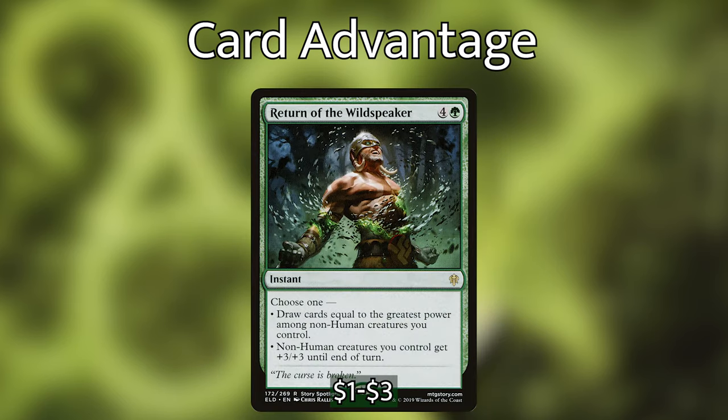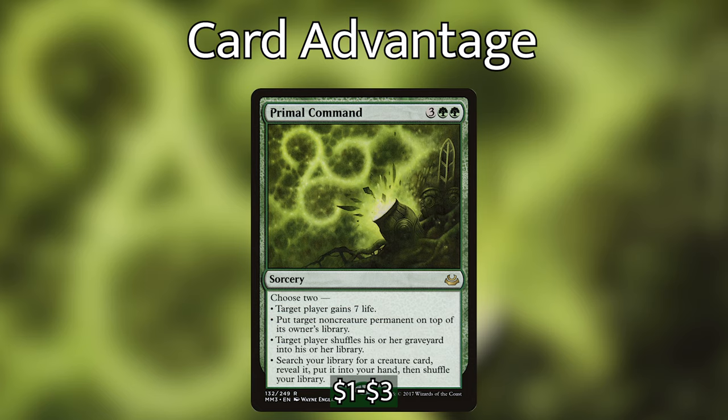We then have Return of the Wild Speaker, which at instant speed lets us draw cards equal to the greatest power among non-human creatures we control, or gives non-human creatures we control +3/+3 until end of turn. I have this as a card draw spell but it could also be a really powerful overrun or mass pump effect. And finally we have Primal Command — for five mana we choose two of the following: target player gains seven life, put target non-creature permanent on top of its owner's library, target player shuffles his or her graveyard into his or her library, or search your library for a creature card, reveal it, and put it into your hand. We've got some really key creatures in the deck we really want to see — like Beast Whisperer — so being able to tutor for them with another small effect on the side makes this a really good card.